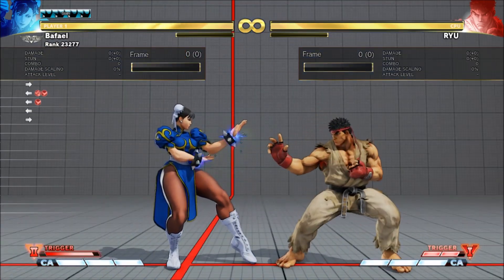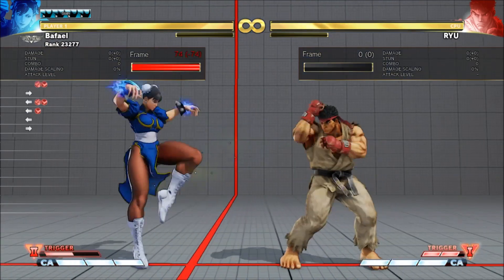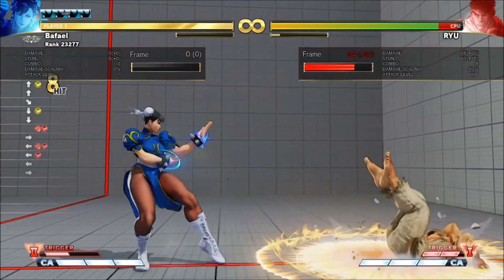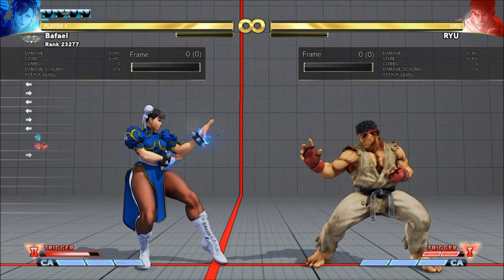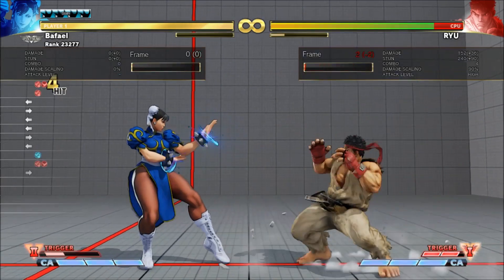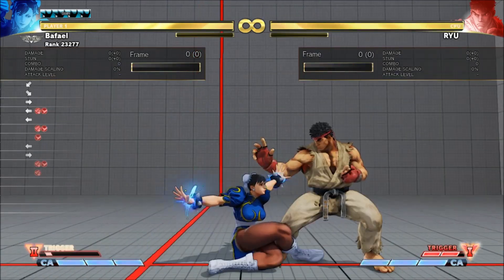A fully charged Kikosho is unblockable, similar to Denjin Hadoukens. Anything that cancels the trigger cancels to this. You can use it to option select a bit more damage inside your pokes, and you can also cancel it from Kikokens with the last hit of VX Lightning Legs.